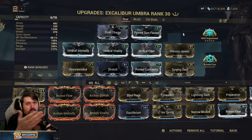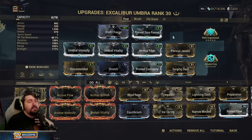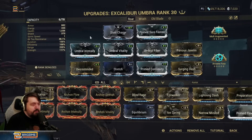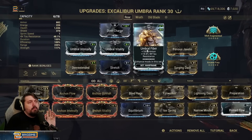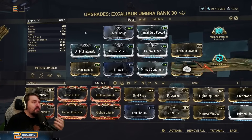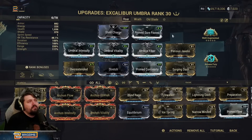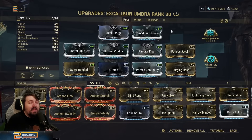Right off the bat, this is Excalibur Umbra — everyone gets Excalibur Umbra. He comes with the umbral mods, and I've opted not to remove any of these because I don't think anyone would want to remove the umbral polarities from Umbra. That said, there are better options: replacing Umbral Fiber with Adaptation and using Rolling Guard is going to almost always be better for survivability, because Excalibur really doesn't have the health and armor stats to justify these over other options — he's just not tanky enough, and he doesn't have a heal baked into his kit.